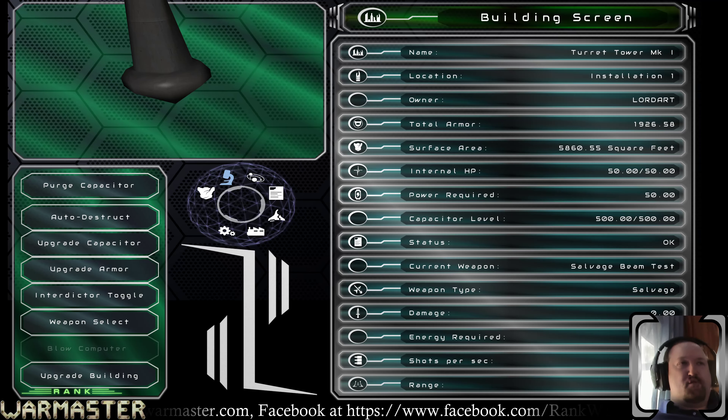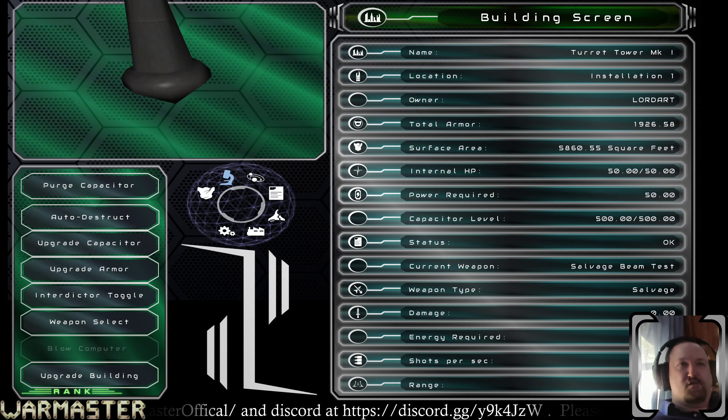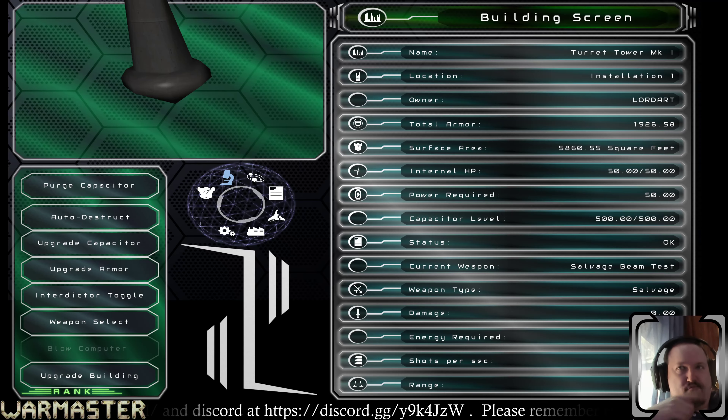We can discuss the building screen UI at one of the meetings rather than doing it now. Matt, I just noticed a strange bug — in the building screen, the lighting is only coming in from the upper left, at least with the backdrop. And then when the auto-save text comes up, the backdrop shows up differently where the text is. That's really weird. In OpenGL, since it's a state machine, something's being set when the font is being shown and not being reset otherwise.